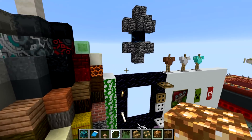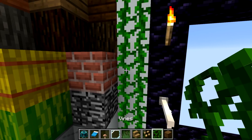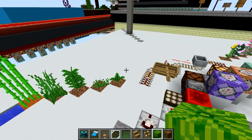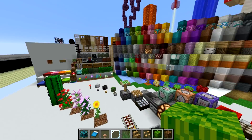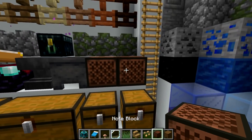All other textures have essentially changed. You can see the obsidian has changed here. The vines look really nice. We've got melons that have a vastly different look. We also have new changes to note blocks.